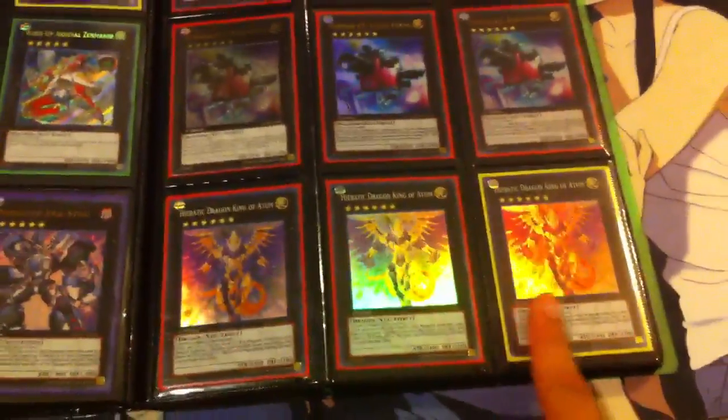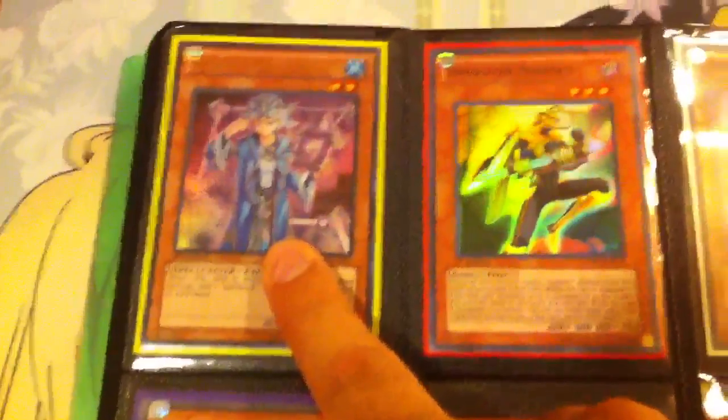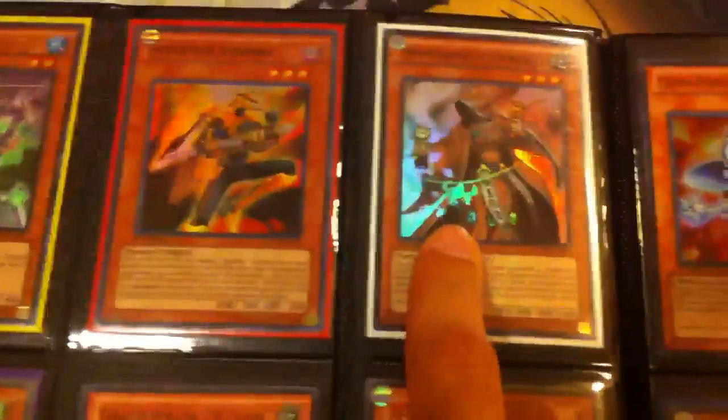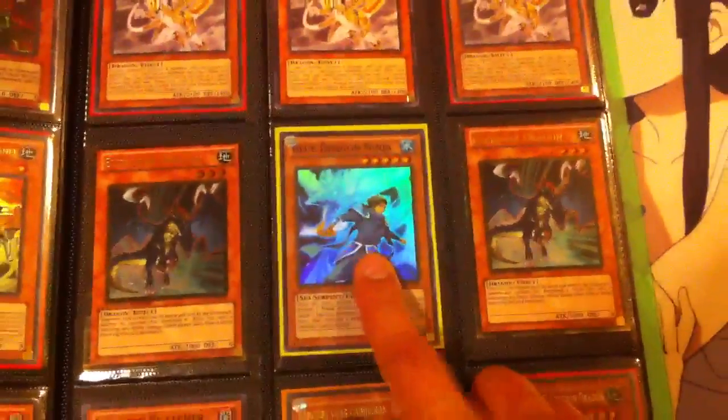Some Temptation Effect monsters, one Card Car D, two Ultimate Seratos, four Naturia Cherries, three Grapha, two Tour Guide. That's a Prophecy Destroyer from the new set, Ghost Ogres, one Insect Hornet. This is Spellbook Magician of Prophecy and Temperance of Prophecy from the new pack. Three Photon Saber Tigers, two Infernity Destroyer, three Galaxy-Eyes, some Wind-Up Hunter and Rat, two Tardy Orcs.